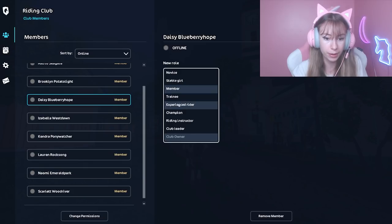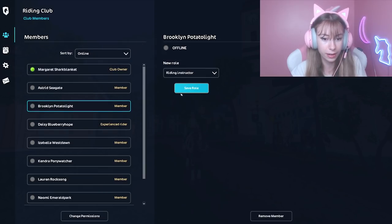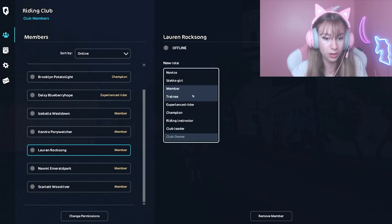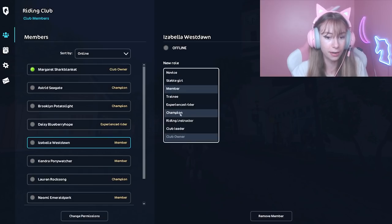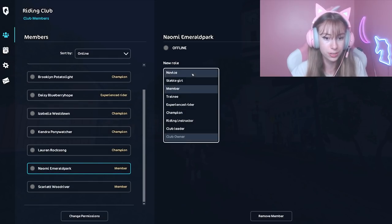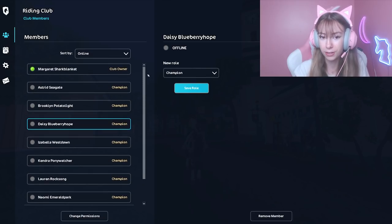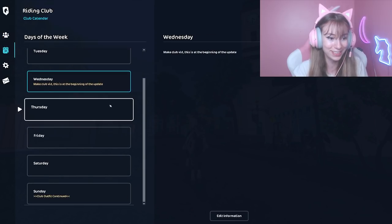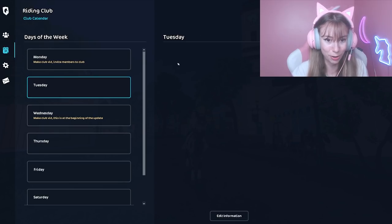But wait — how do I give out the roles? Let me try: Daisy Blueberry, hope you got a role! Glenn Potato Light, you can be a champion! Scarlet — wait, Lauren Rock Song, you can be a champion too! We're gonna make everyone in the group a champion. I don't know if this will specifically let them invite people to the club, so I'll test that out later. Let me try to click — how do you type? This is so weird!